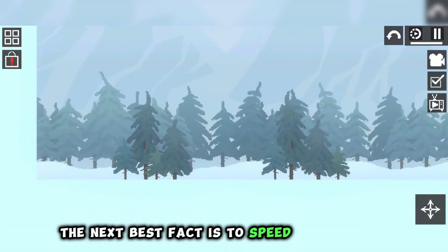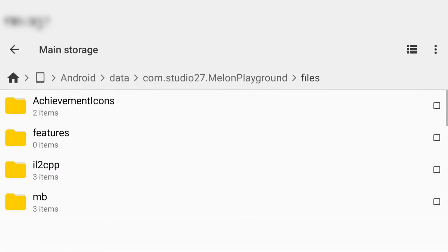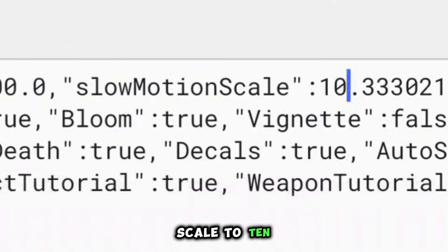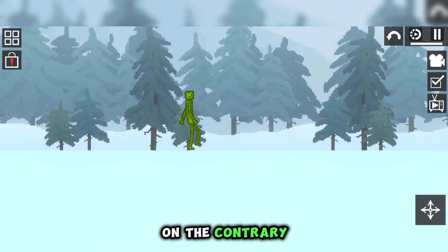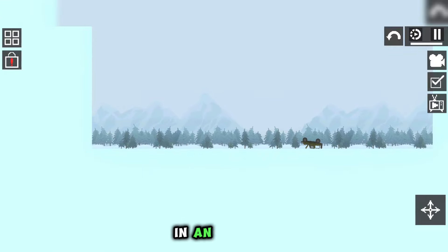The next best fact is how to speed up the game instead of slowing it down. To do this, you need to go to the game files, find a text document with settings, and change the value of slow motion scale to 10. Now when you enter the game and press the slow down button, the game will accelerate — on the contrary. The NPCs will walk very fast, and cars will drive through the entire map in an instant.